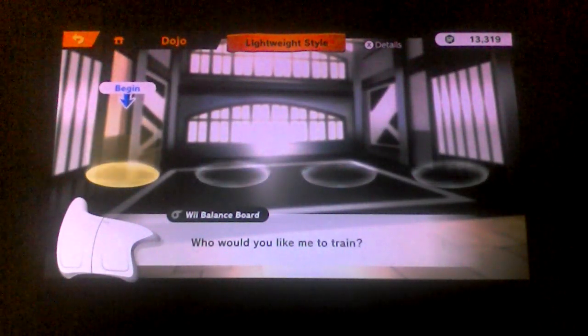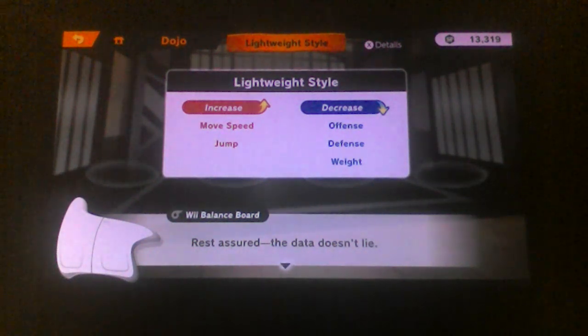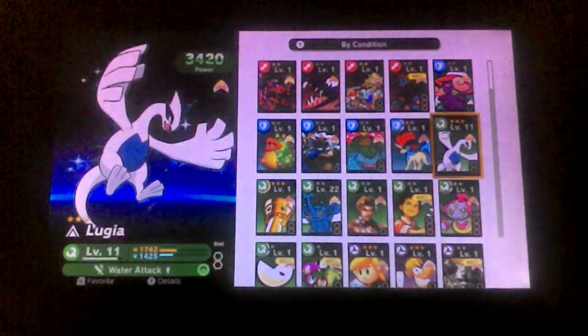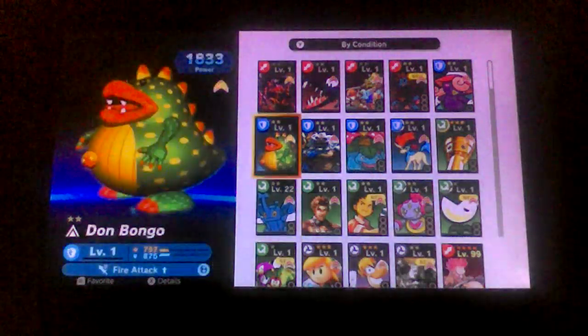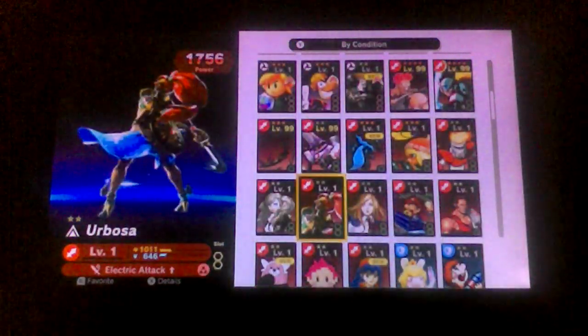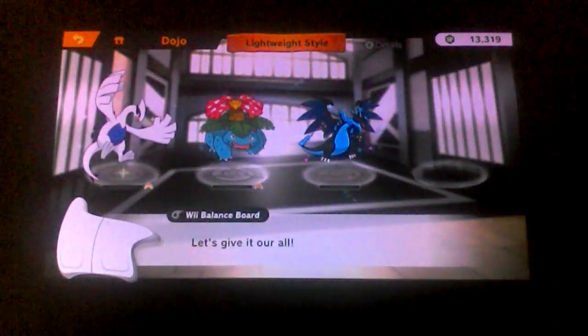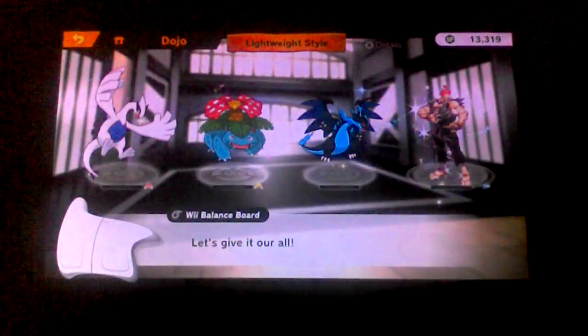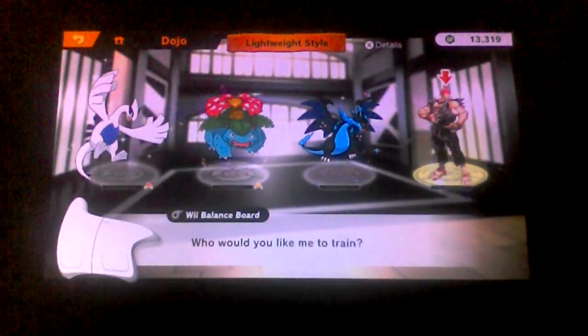I'm gonna read that one. Lightweight style: increases move speed and jump, decreases offense and defense. I guess I can put Luya over there, and Venusaur. Pretty much gonna use the spirits I'm not gonna use elsewhere. And I guess I can let Akuma work out.